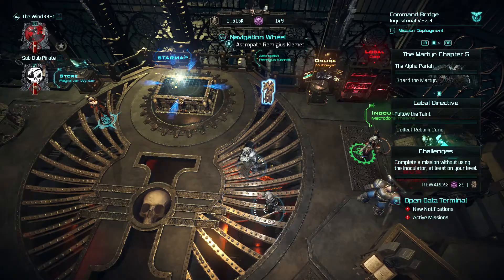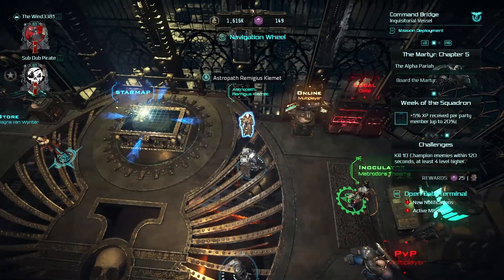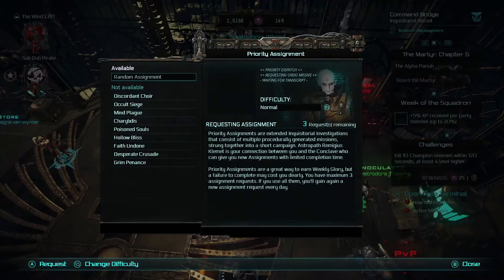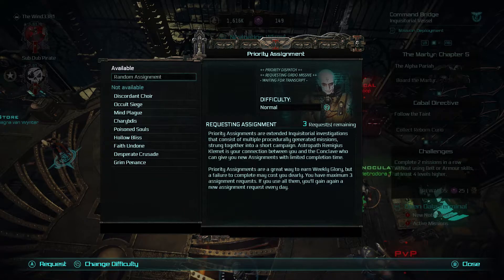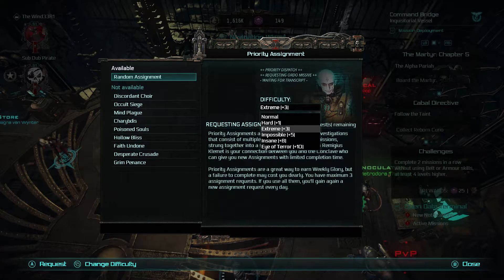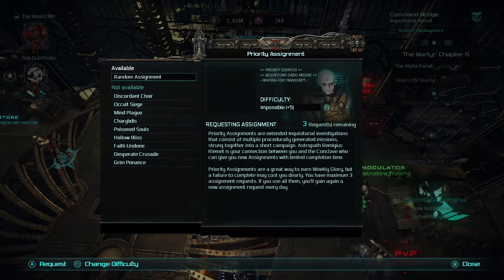These are all priority assignment achievements. Now I know what you're saying — Gus, how do we get priority assignments? Well, you go to that guy. I forget his name, but you go to him. He's always there, right on the bridge. He will give you random assignments. And if you hit the select button — start or select — you can choose the difficulty for the priority assignment.